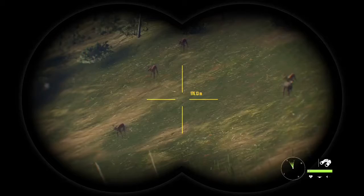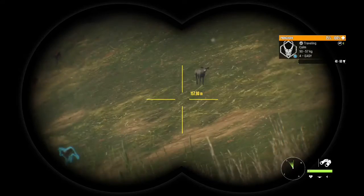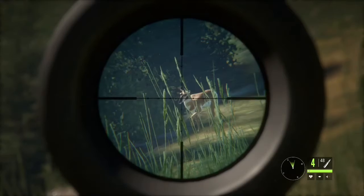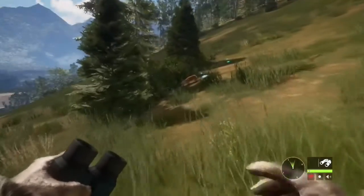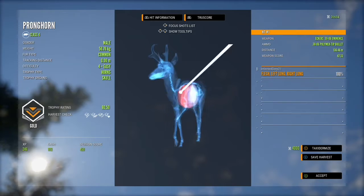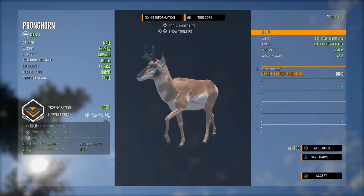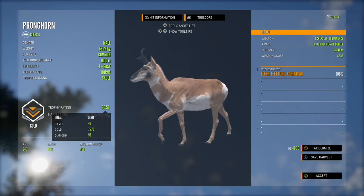I just spotted this nice herd of pronghorn but I didn't really see any of the levels. That's a level four — we'll take that. I checked the whole herd and I don't think there's any higher than that, so we'll take the level four. Just stop right there — that should drop him right in his tracks. We'll go and claim this guy now, and it's actually a gold! Double lung hit, pretty good shot. Level four — that's pretty cool.